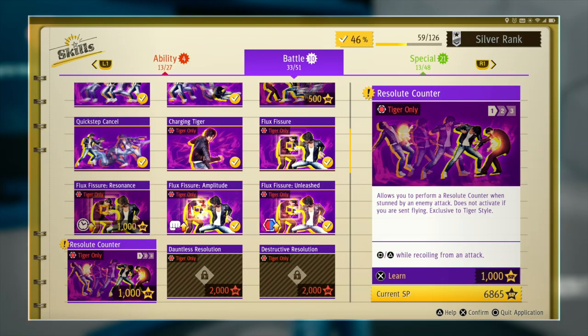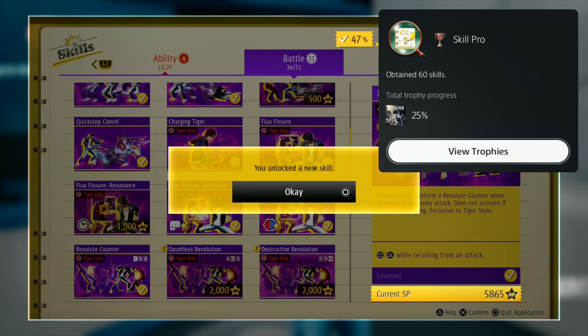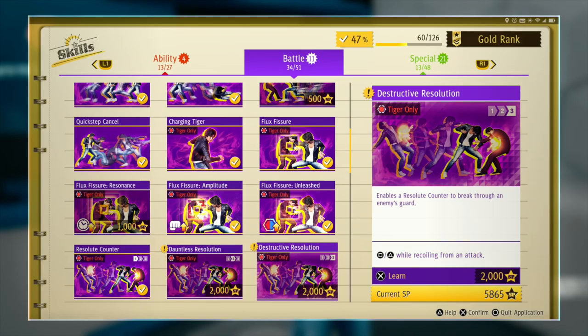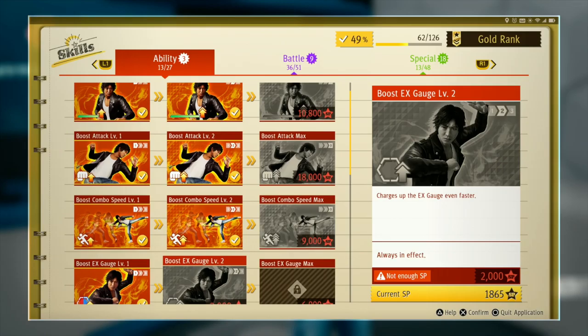Resolute Counter: allows you to perform a Resolute Counter when stunned by an enemy. Does not activate if you are sent flying — exclusive to Tiger Style. Which is the main problem with this game: everything's for Tiger Style, nothing's for Crane Style. Skill Pro — I need 60 skills. And Breakthrough Guard. So in other words, the button mashing just got a whole lot stronger.